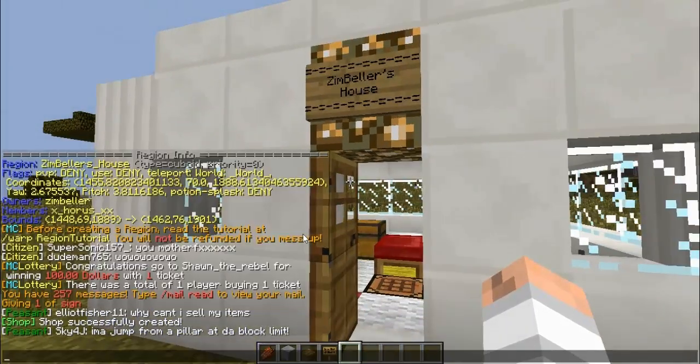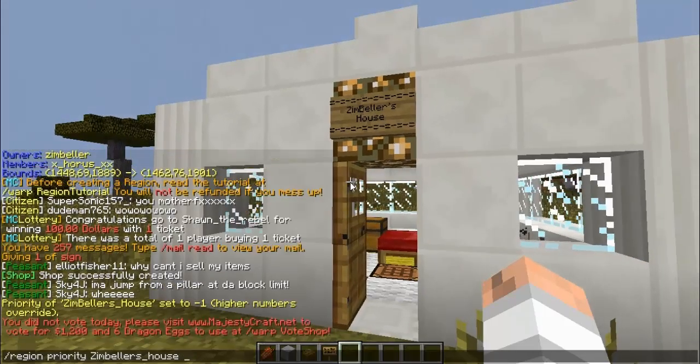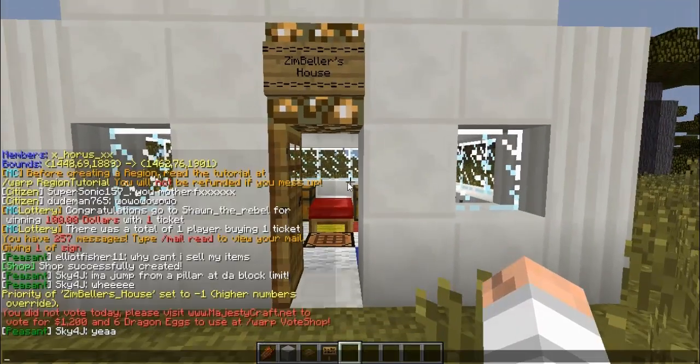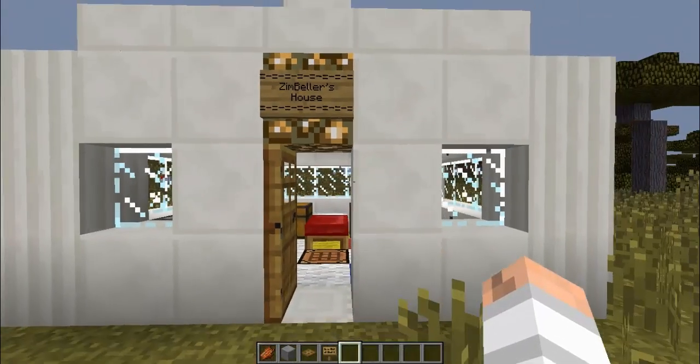To change the priority, you type /region priority Zimbellers_house and then a number. Whenever you make a region its default priority is zero, but you can make it negative one or anywhere from negative 999,999,999 to positive 999,999,999. I'll probably make a town tutorial later, since that involves a lot with priorities.